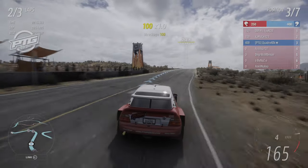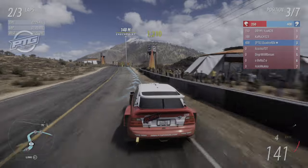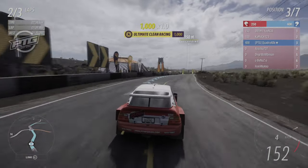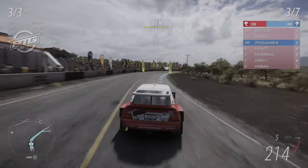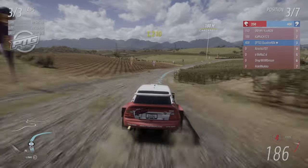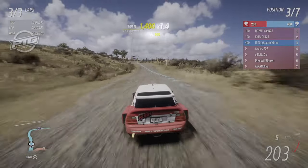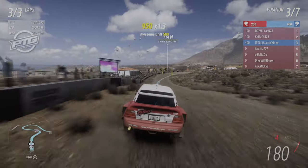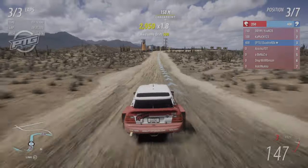Beware of drivers in the Urus in Trial — there seem to be a lot, and I've already seen complaints about massive ramming and wall-riding. In my previous run in the stock Corsi, we had a player in a Urus who absolutely smashed other players into the walls because he couldn't take a single corner right — a big believer that brakes are for cowards. The moment we got on Montagna Trail, he smashed into a wall, then a rock, then quit.